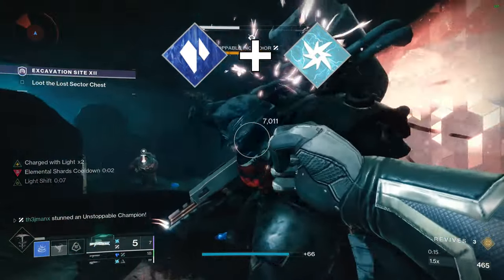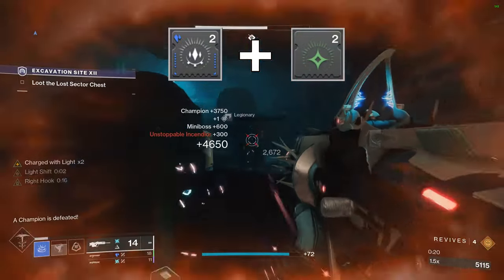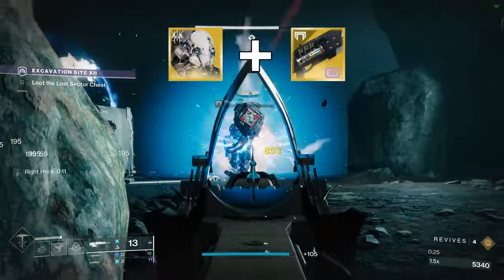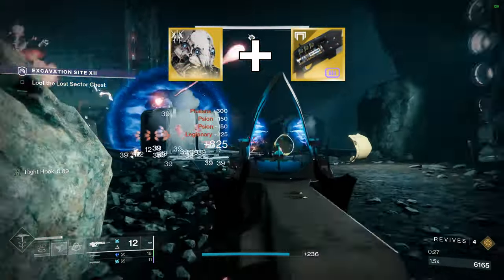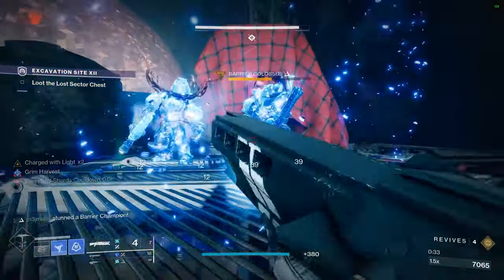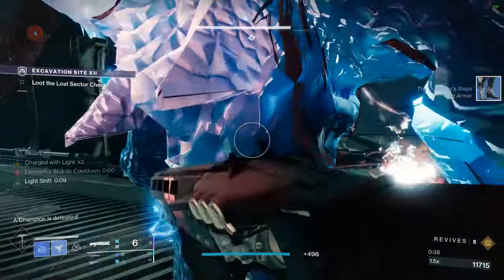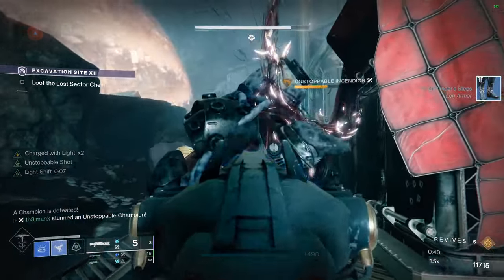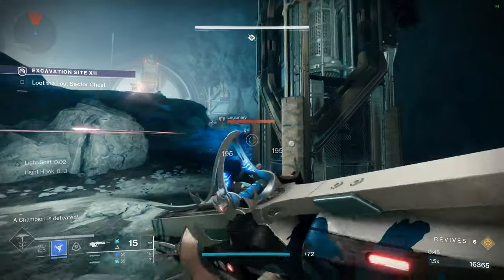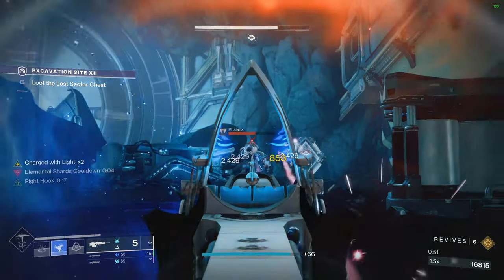We're going to be combining the powers of Stasis and Arc for the ultimate add clear utility, leveraging a hybrid elemental well and charge with light setup that will constantly feed into our abilities, and of course doing big damage on those larger champions and bosses. This ice lightning build is by far the most in-depth technical build I've ever created, filled with synergies for any type of PvE content. If you're looking for an advanced setup with a high skill ceiling that feels extremely rewarding to master, join me as we dive into each component of what makes this loadout top tier, including a specific tutorial on how to master this build's gameplay loop.